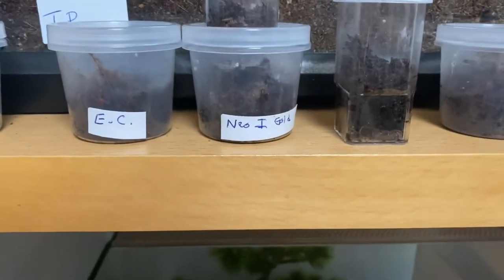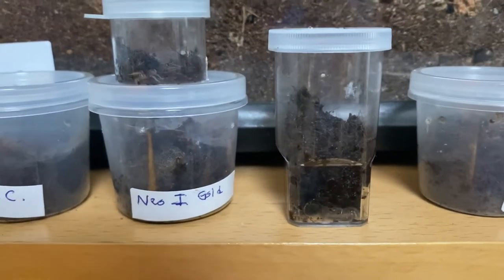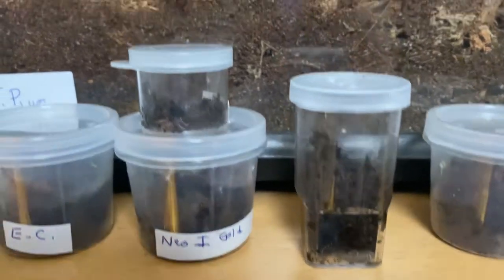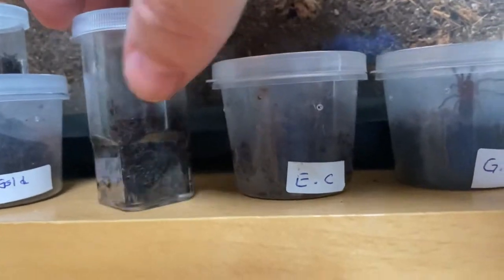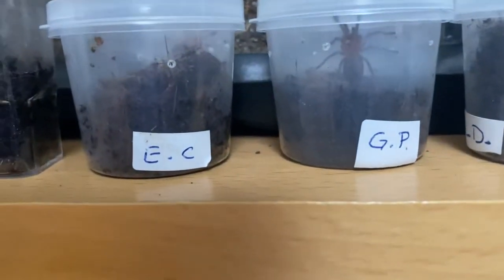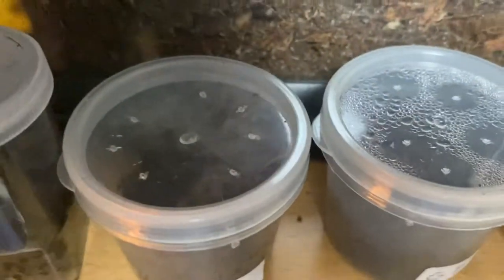This is my blue fang. This is my Neo inside gold — Neostenotarsus sp. 'Colombia gold' — and then I have a Sericopelma melanotarsum elegans. Then right here I have my Davus pentaloris. Another blue fang is somewhere hiding in there — they're usually up top — yeah, right there.